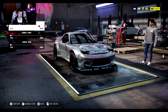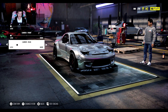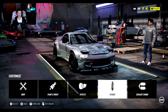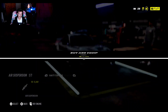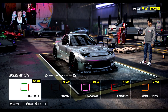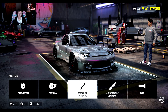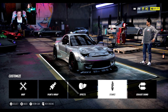We could change the stance - slam it down as much as it can go. Camber on the rear and full camber on the front, why not. We could put air suspension that drops it down a hell of a lot - I wish it would stay that low when actually driving in the game. Going for red underglow, no tyre smoke - none of that.